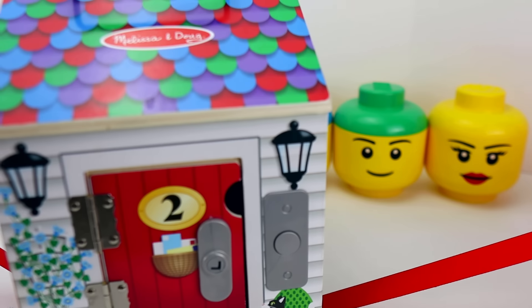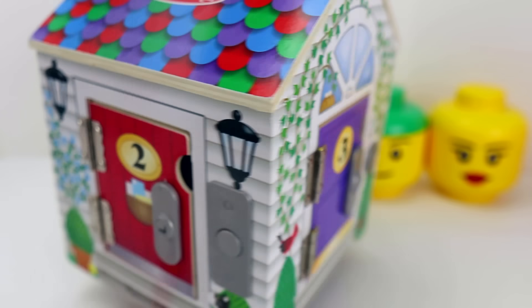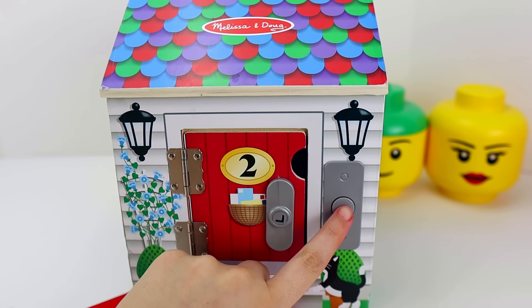Look, it's a little house, and this house has lots of colorful doors on it. I know — let's choose the red door with the number two on it. Let's use a doorbell to see if someone's inside.